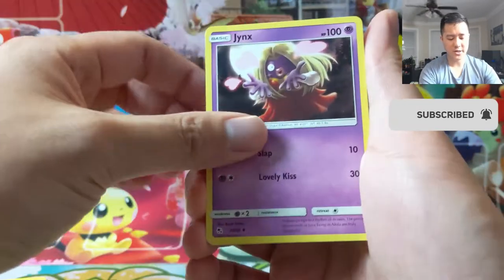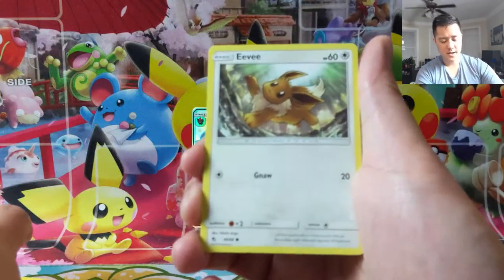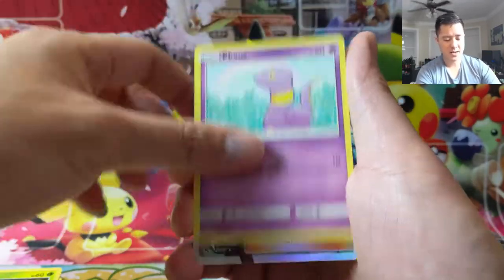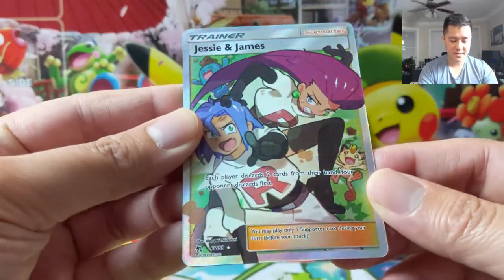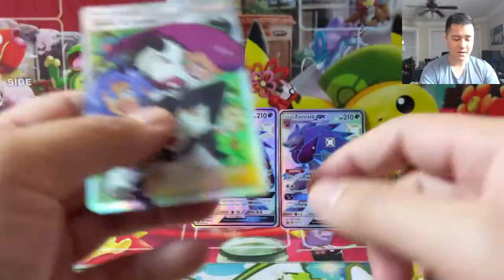All right, we got a Jynx, Graveler, Farfetch'd, Geodude, Eevee, Clefairy, Caterpie, Ekans, Jesse and James. Such great art, and a pretty good card as well.